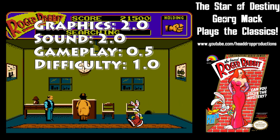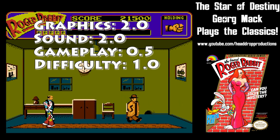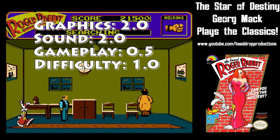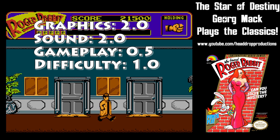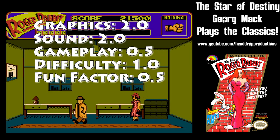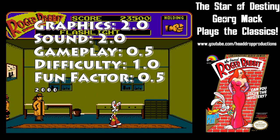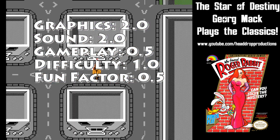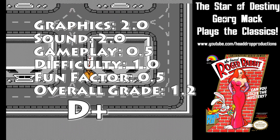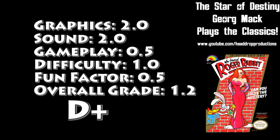Difficulty gets a 1.0. Difficulty comes from finding the items you need in the random locations; the game is quick and easy otherwise. Fun Factor gets a 0.5 — this is not a fun time. It's boring and a chore to play. If I didn't want to beat it, I would have quit. Overall, Who Framed Roger Rabbit earns a 1.2 and gets a D+.